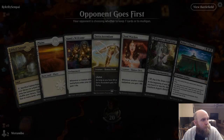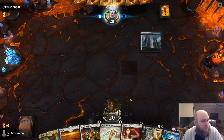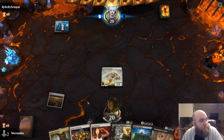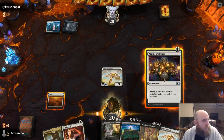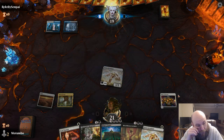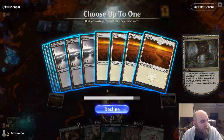Opponent's going first. Ooh, that's potentially not good. So we definitely need to get some land going here. Not drawing land is going to hurt us. As much as I want to get a Planeswalker here so we can double drop, I think now we have to get a Planeswalker, but I think we're just going to lose to that.